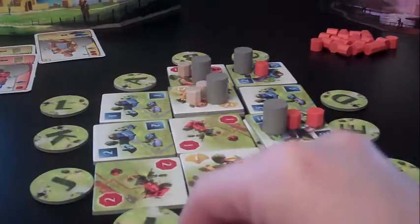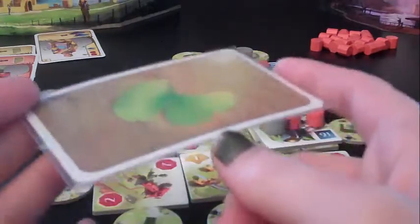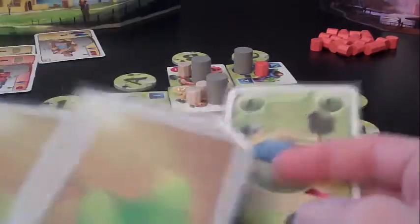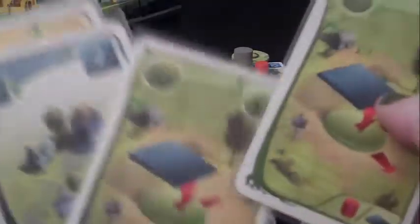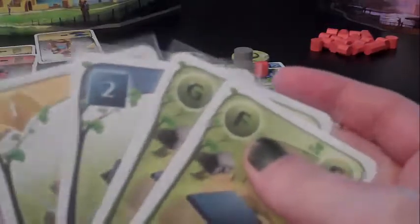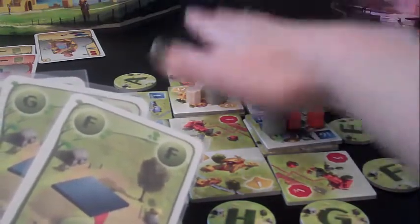Whenever you introduce something new into the city, you'll find the corresponding card and add it in when the deck is shuffled. Each player will have four cards in their hand — both letters and numbers come up because it's all shuffled together. There are a few different ways to play each kind of card. Everyone selects their card at the same exact time, decides whether or not to use a tile with that card, and everyone reveals them at the same time. The remaining three cards pass to the player on the left, and next round everyone adds another card to their hand — you're always looking at four cards.